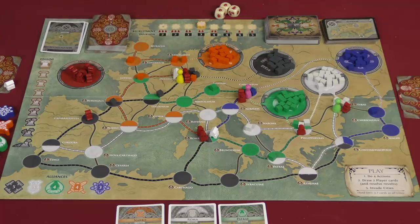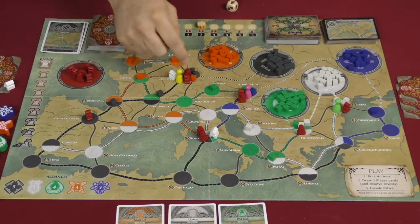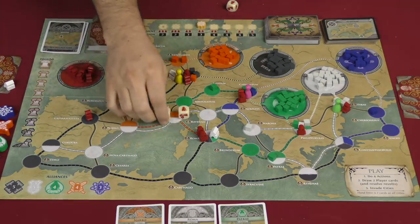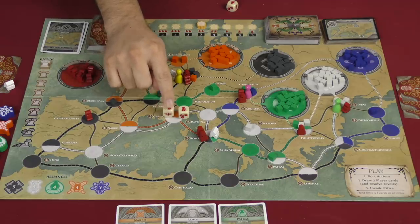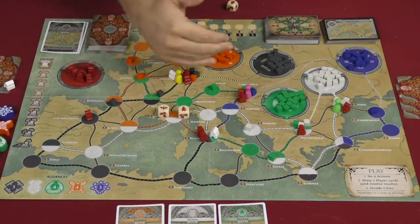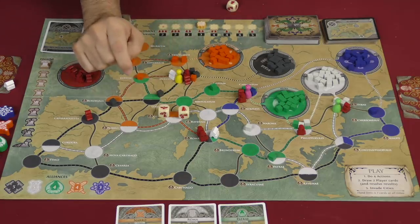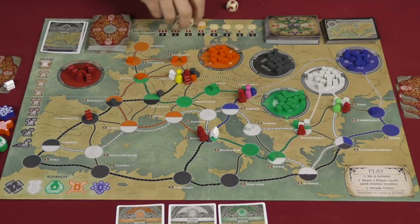You can battle. Battling entails rolling the dice — up to the number of legions that are with you — and dealing with the results. You are either going to be forced to eliminate barbarians, eliminate legions, or possibly trigger the special power on your character card. Every character card has some standard powers and one that is triggered by the eagle symbol on the dice. You would remove barbarians, remove legions, and so on.